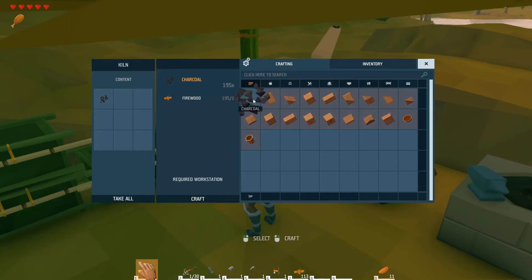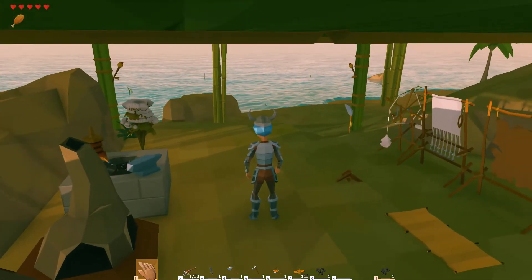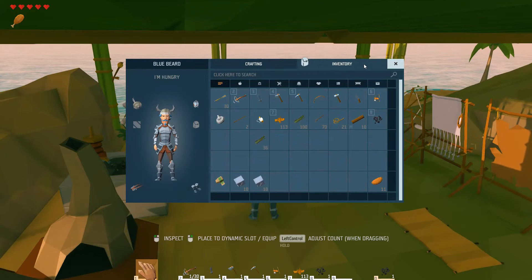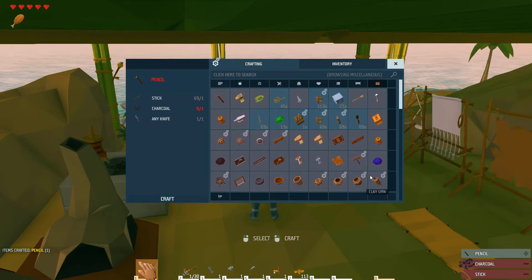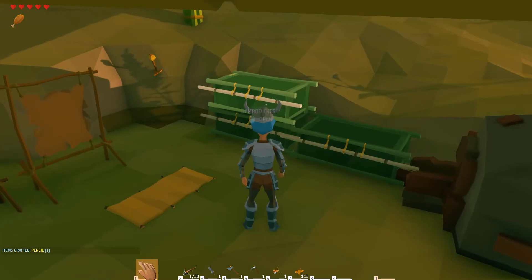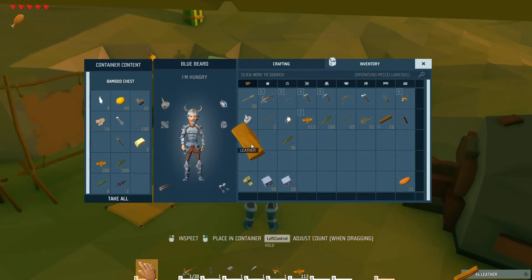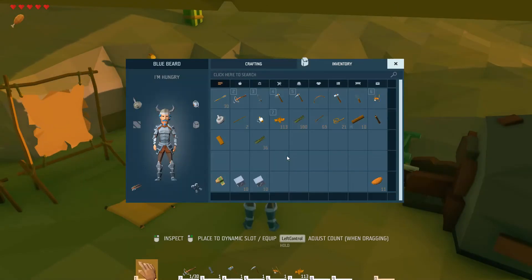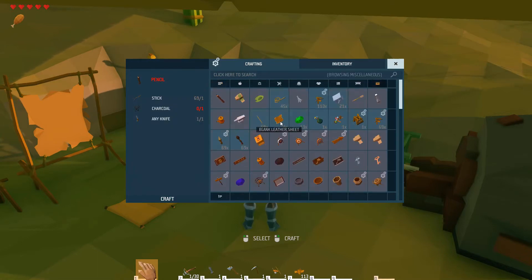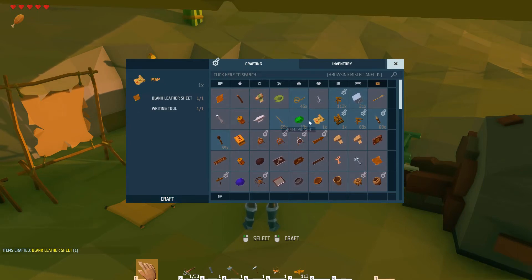To make a map, you need one piece of charcoal which you can make in the kiln from firewood - here's one I prepared earlier. With the charcoal and some wood you can make a pencil. Then you need a piece of leather - I only need one piece. With that piece of leather I can make a blank leather sheet, and now that I have a blank leather sheet and a writing tool which is the pencil, I can make my map.